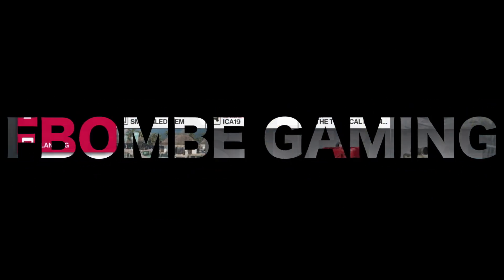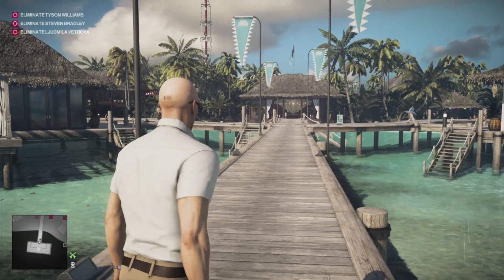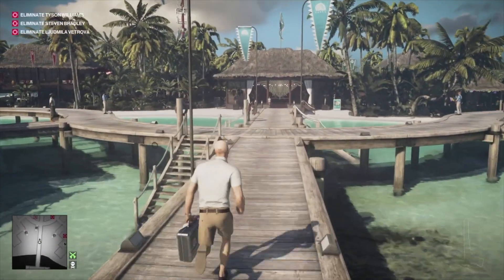Hey guys, welcome back to the channel. Today's episode we're going to be taking a look at the shooting fish on a scooter challenge. For this we're going to need a sniper rifle — if you have a silenced one bring that along because it'll make things a hell of a lot easier.